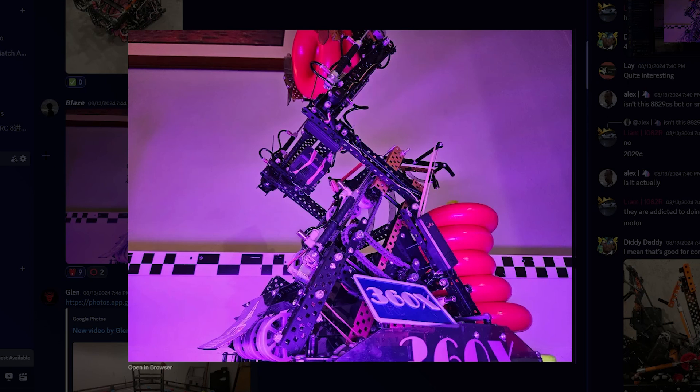Something else I noticed is these poly pieces here for their sprockets. One thing I've noticed more teams doing now is just reducing the amount of cantilevering they have. Because for our bots during tipping point and spin-up, we had a lot of cantilevered stuff, and that causes a lot of issues — if it ever gets hit and bent, you're going to have a lot of friction issues to fix. So I feel like this is a really safe and light way to take care of that problem.